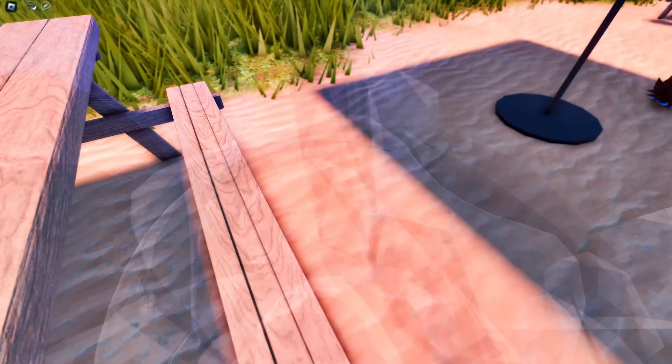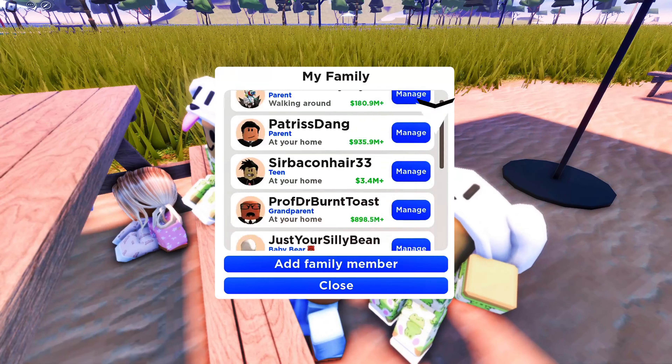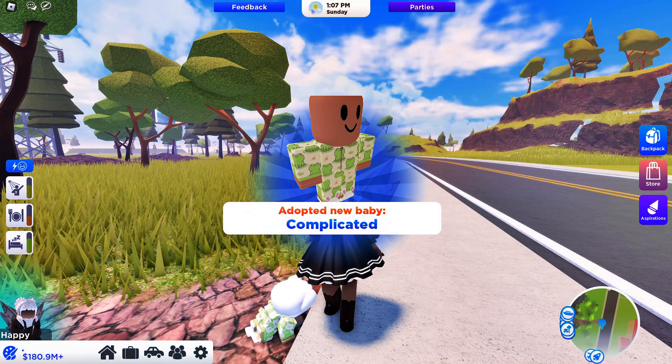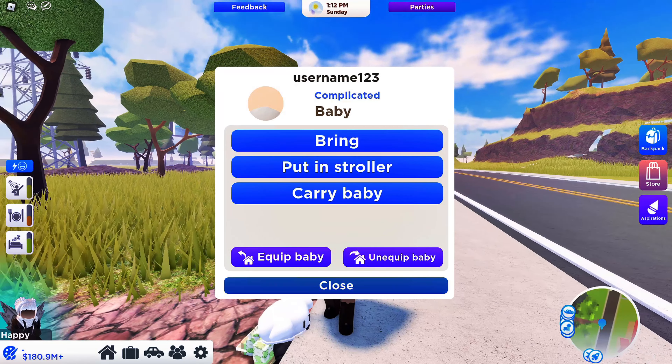You can now adopt NPC babies and take care of them. Select the family icon and click adopt a baby. We currently have three NPCs to choose from and they are so adorable. Once you select your baby NPC, you have the option to bring it to you, put it in a stroller, or to carry it.